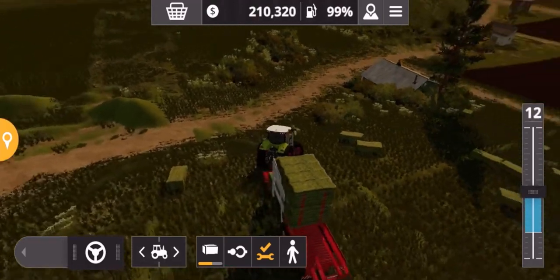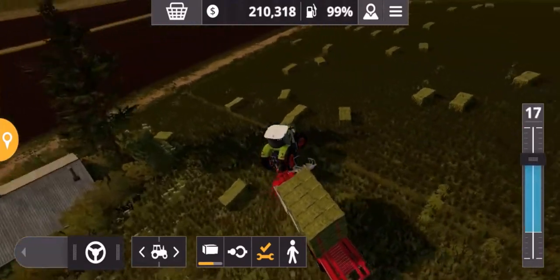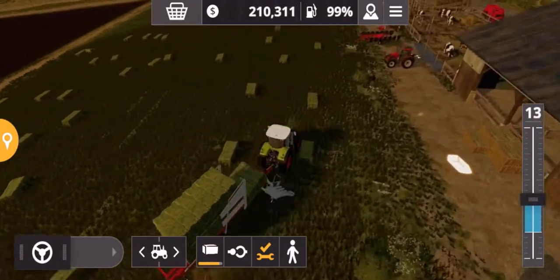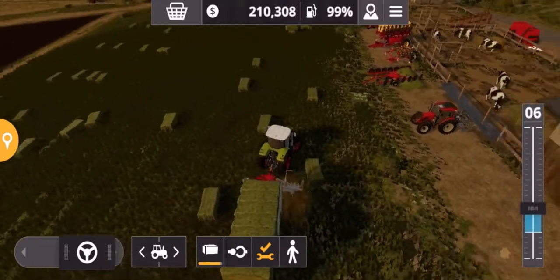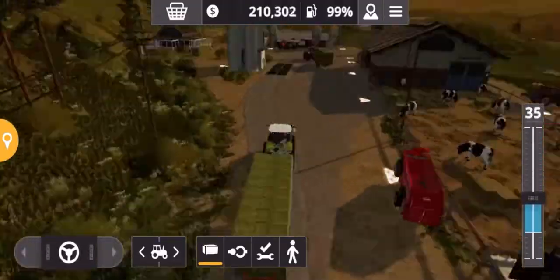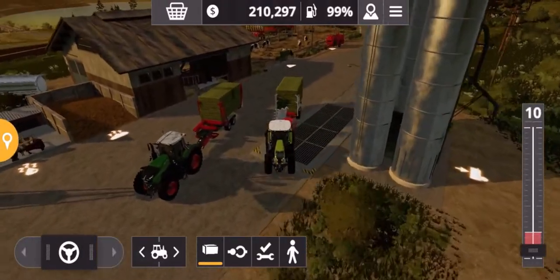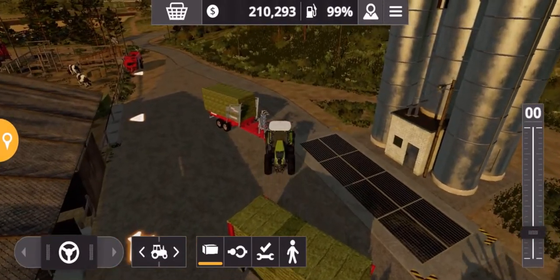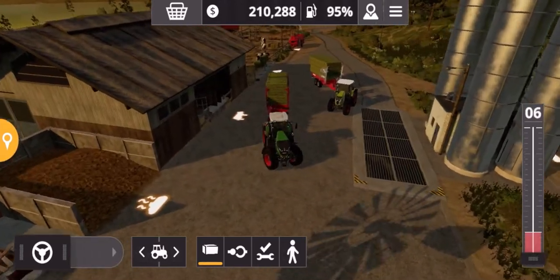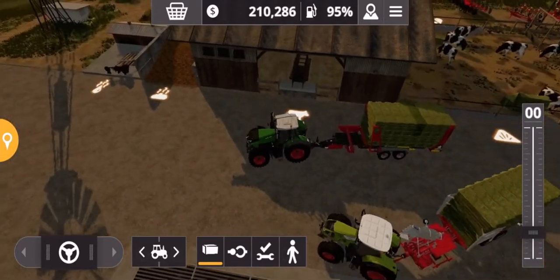What I'm going to do now is just speed this up and we'll just see how they compare when it comes to unloading — see if there's any difference there at all. Okay, so we've got the two bale collectors here, and we'll just see if there's any noticeable difference when we unload the hay into the cows.